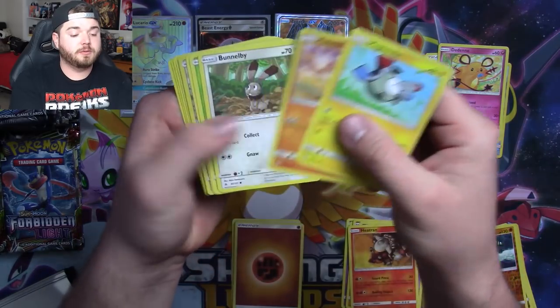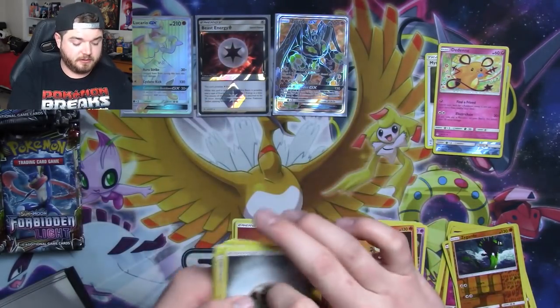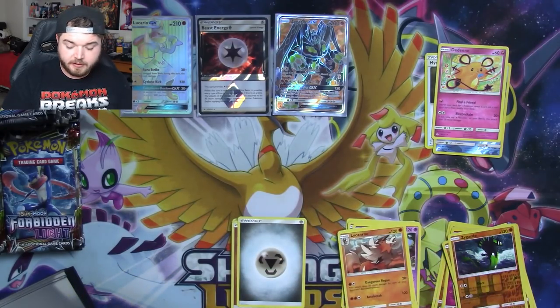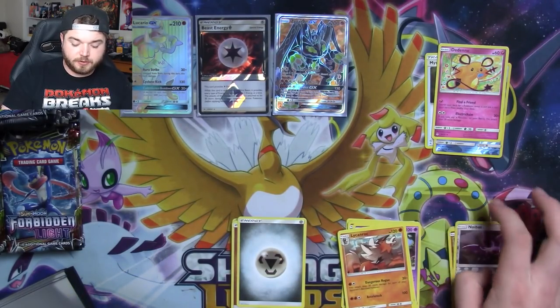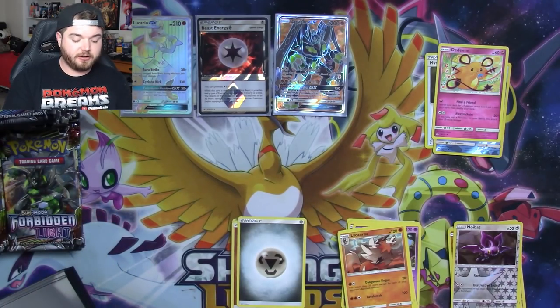Green code, so we'll just go through it. Noibat — nothing yet. Hopefully when we open up that Ultra Prism box, we can get ourselves some more Cynthias. Still a great card — it is an absolutely great card.